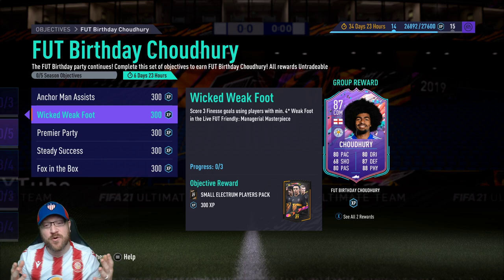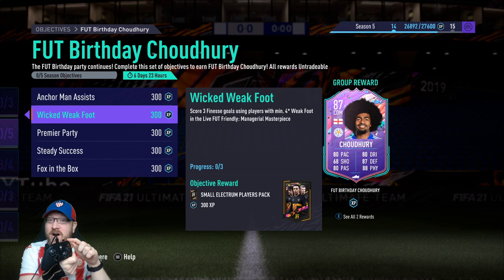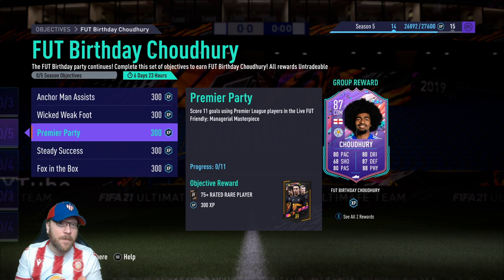Next one is Wicked Weakfoot — score three finesse shots using players with minimum four-star weak foot. This shouldn't be a big issue. Most of the players I'm recommending are already four-star weak foot. Luckily they didn't make it five-star, since Chowdhury has been upgraded to five-star weak foot. This is just three finesse shots holding RB or R1. You can do them all in one match.